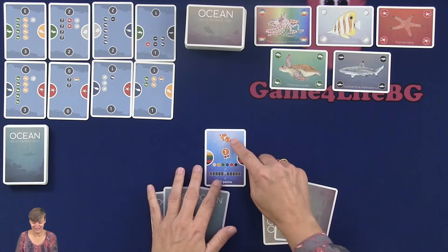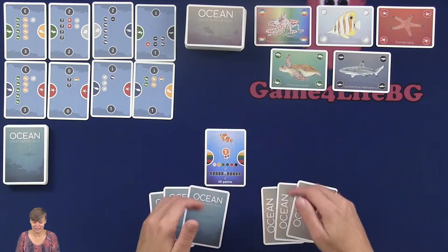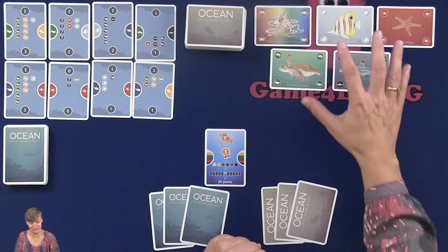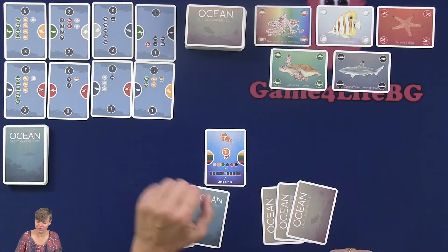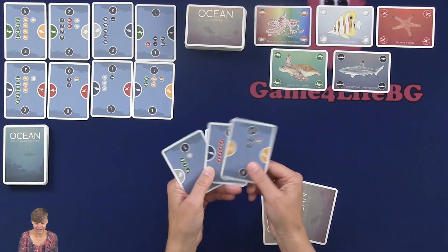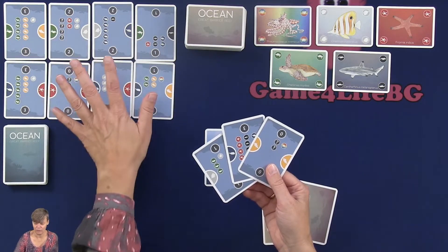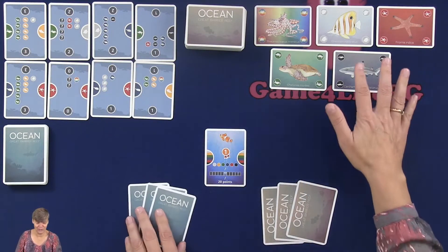The player who got the little clownfish card is going to be the start player. On your turn, you can do one of two things: either you can draft cards, or you can play down a mission card. You can play one from your hand, or you can play one from the open area — you can take any of them if you can complete it. First, we're going to look at drafting cards.